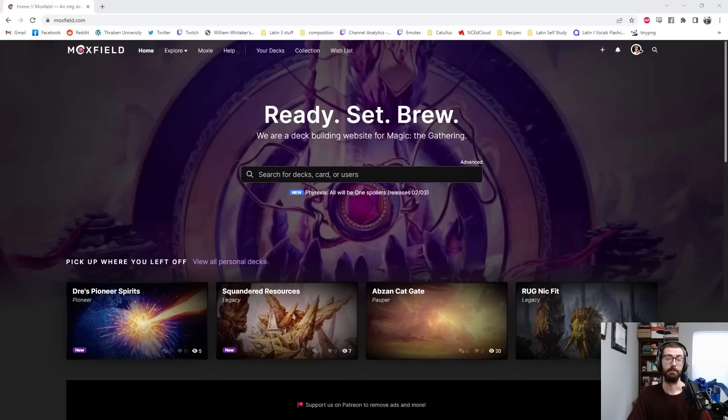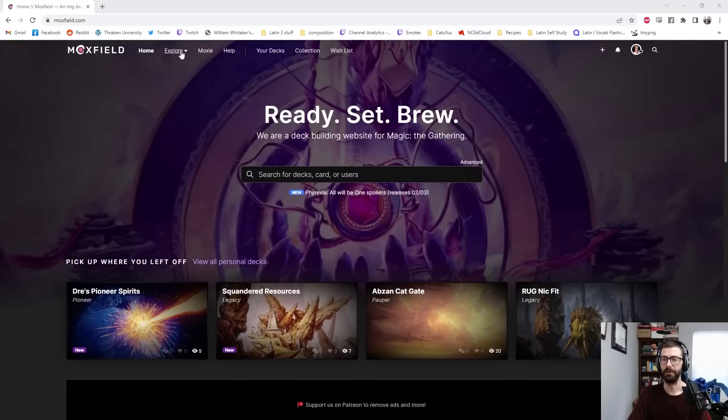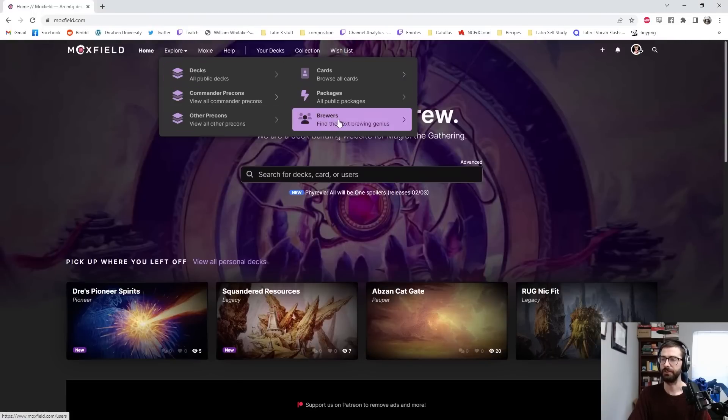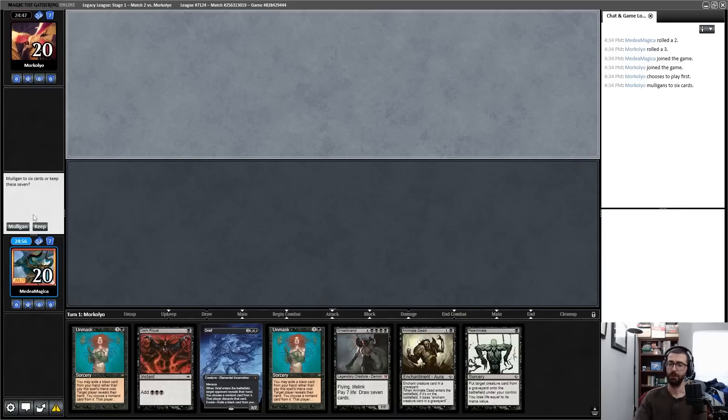Today's video is sponsored by Moxfield.com, which is more than just the deckbuilding website they advertise — it's a place where you can find articles, and not just decklists. For example, you can find the brewers with the most followers, which is something readily accessible on the website. Consider checking them out.